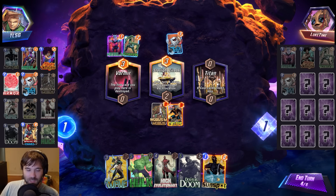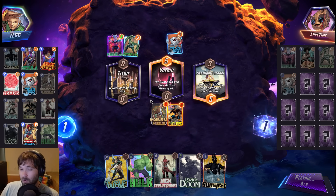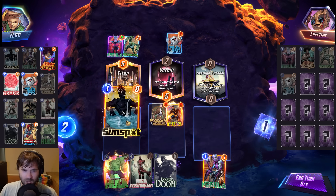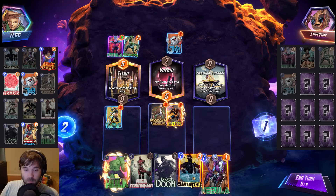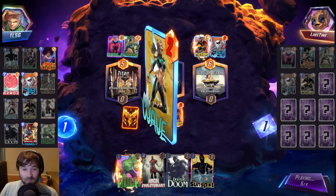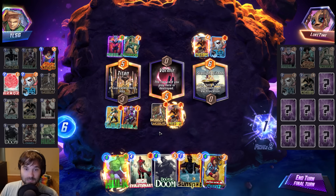We're going to go ahead and do Mobius, letting our Hulk scale — which is why we didn't play anything last turn. The Nebula in the left lane will have to sit for this turn. But after Vormir moves away because of the Starlight Citadel, it'll be a perfect target. We're looking at maybe a Sunspot plus Wave into Hulk, which would be pretty decent. We don't have to worry about She-Hulk anymore — any She-Hulk decks that were prevalent are definitely less so now. Let's go Wave then Sunspot.